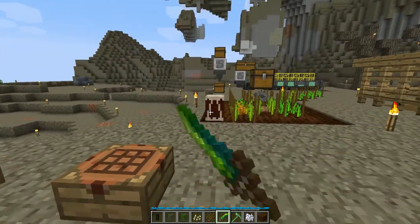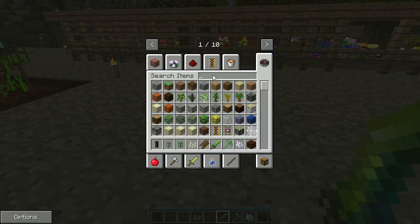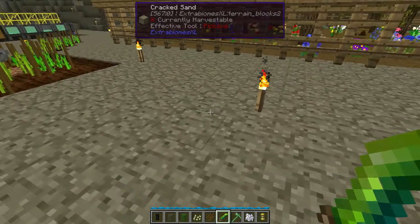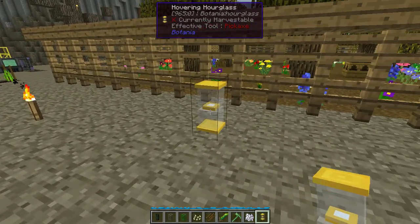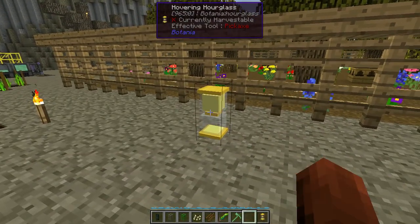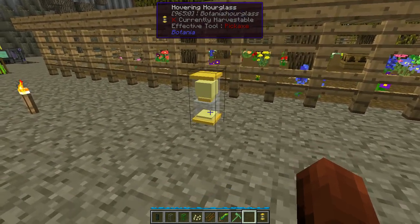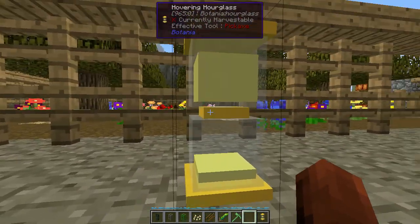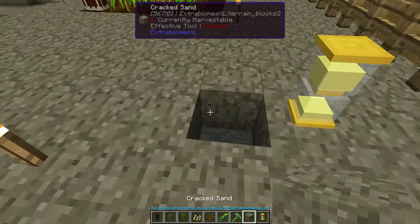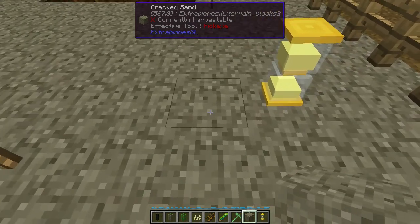We can do that I think with the hourglass - for those of you who don't know what it is, hourglass - the Botania one. I haven't used it for a while so hopefully I remember what it is. You place it down and then I think you put sand in it. As you can see it slowly takes from the top and puts it on the bottom. At the end when it's all done, it sends out a signal.